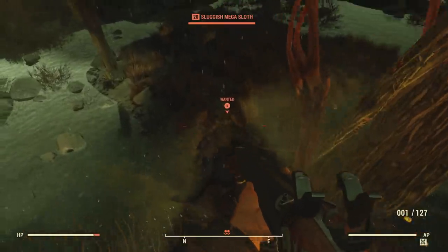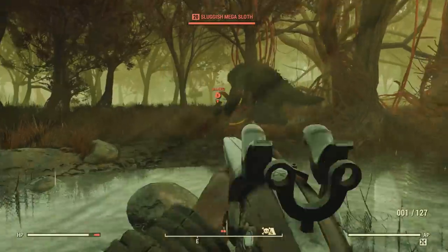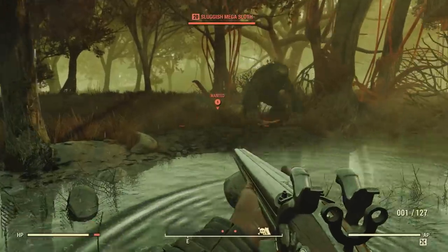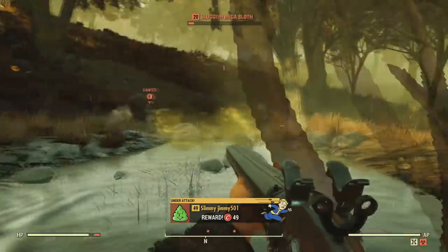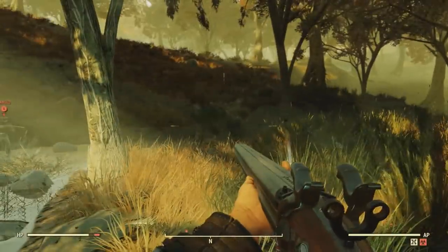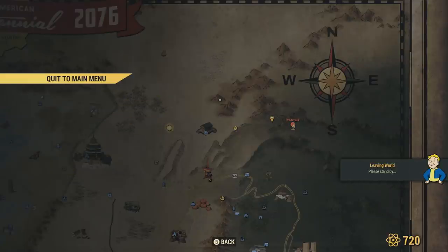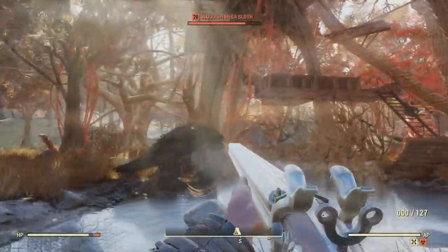If your animal does die, there's a useful bug with this feature. I debated including this, but here it is: if your tamed beast dies, just back out of the server shortly after it dies — it needs to be relatively soon after death. Once you hop to a new server, it will be back at your base. It's a pretty useful glitch, though Bethesda will likely patch it eventually.